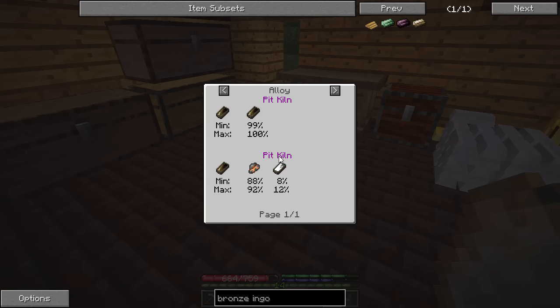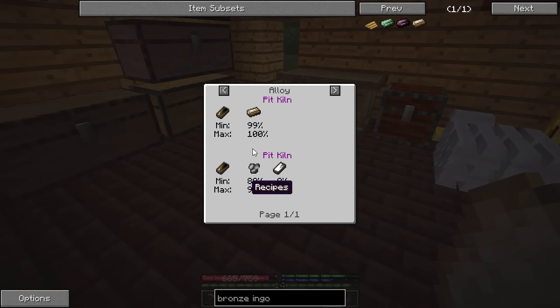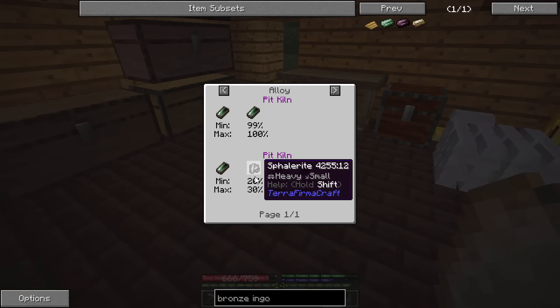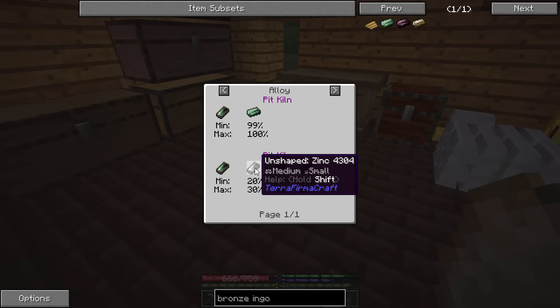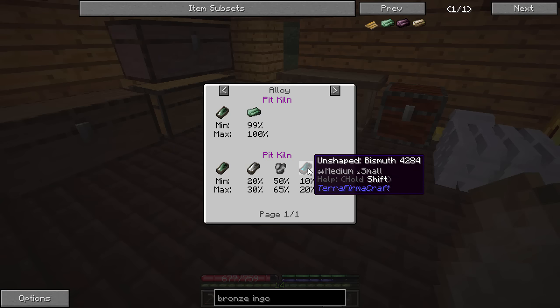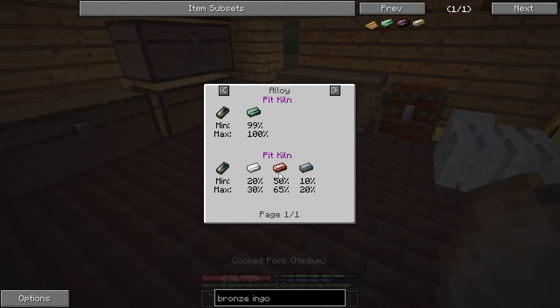Tin is not as easy to find — it's a little more rare, and you've got to use a lot of copper in that recipe. If we look at Bismuth Bronze, on the other hand, it is 20 to 30% zinc — about 25% — 50% copper, and 10 to 20% bismuth. All three of those ingredients are relatively easy to find, pretty much in the top layer of a lot of different rock types. And you only need 50% copper, so if you're running low on copper, this is a much easier recipe.